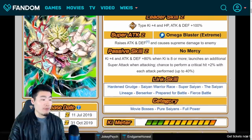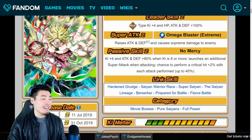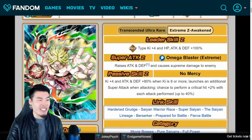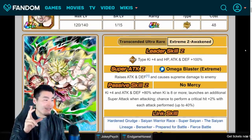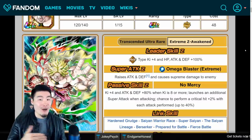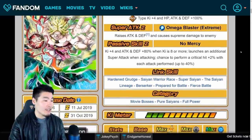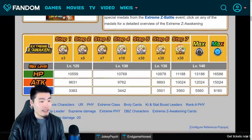The only thing that kind of sucks is the supreme damage multiplier, but that's to offset the fact that he attacks so many times with two guaranteed supers, so I'm okay with that. His links are the same as before: Hard and Grudge, Same Warrior Race, Super Saiyan, The Same Lineage, Berserker, Prepared for Battle, and Fierce Battle. Categories are Movie Bosses, Pure Saiyans, and Full Power. He is awesome now — I'm probably gonna run him on Pure Saiyans and maybe Movie Bosses. I didn't even give him SA10; I awakened him but he's at SA1 with no hidden potential investment at all. Max stats are 15,000 attack, 16,000 HP, and 8,160 defense.